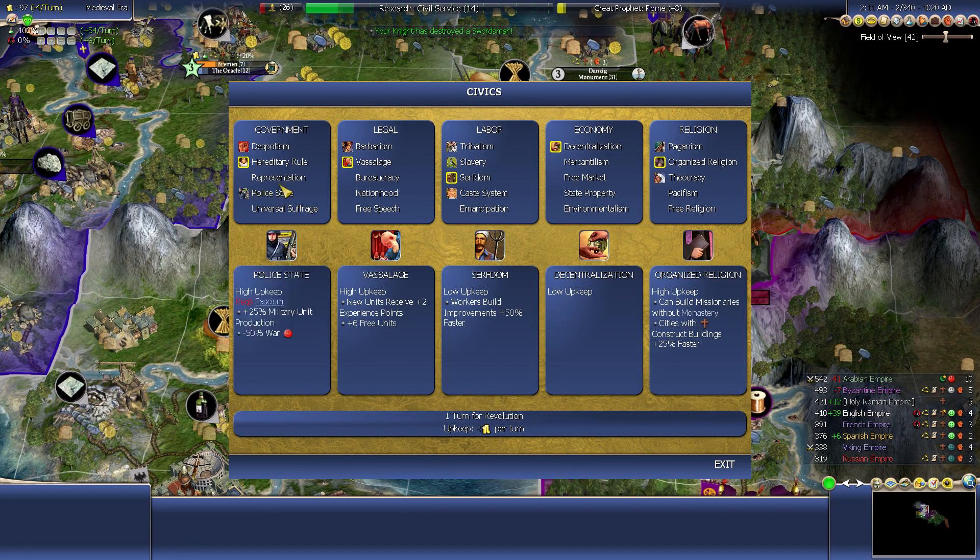Let's take a look at our available civics. Hereditary Rule is going to be the best form of government we have. Vassalage is going to be the best form of legal system. I think Slavery is actually going to be better for us, especially in this part of the game, because we can use it to whip. I'm going to have to do a lot of improvements here, and I'd probably want to adopt Theocracy in the same turn because I'm going to be more militaristic. So I think we're going to go Slavery and Theocracy — one turn for revolution.